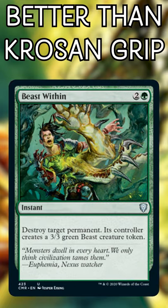Beast Within. It costs the same amount of mana, but it can target any permanent. Imagine trading Split Second for maximum versatility.